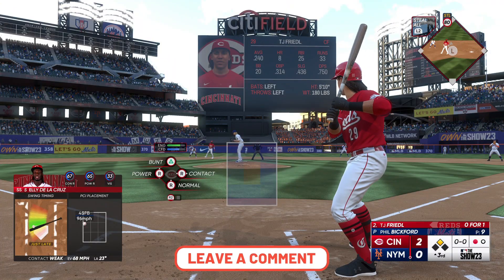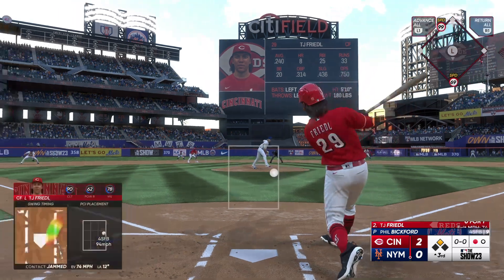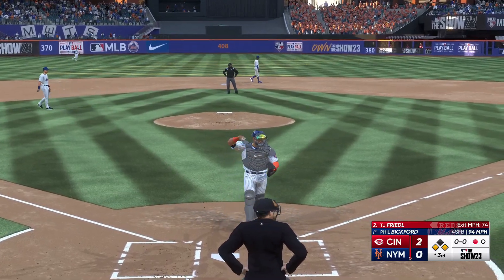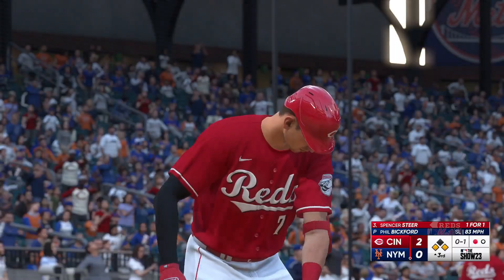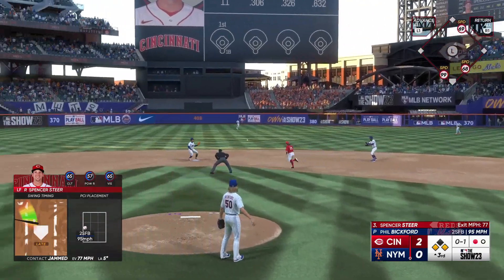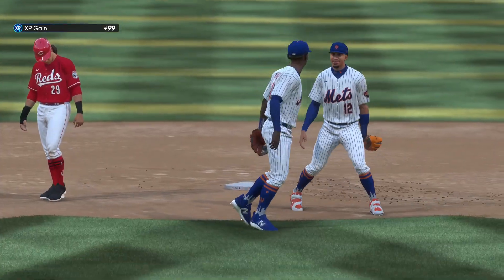One down. Next for Cincinnati: TJ Friedel, he's 0 for 1. Line drive — and a base hit. Into third now — so runners at the corners and one out. Spencer Steer is next to hit for the Reds. Swing and a miss, going away. With the infield at the corners, don't be surprised to see them come home first to prevent that run from scoring. Ground ball right side — could be two — Lindor — that's one — and that's two. So no runs, two hits, no errors, one man left.